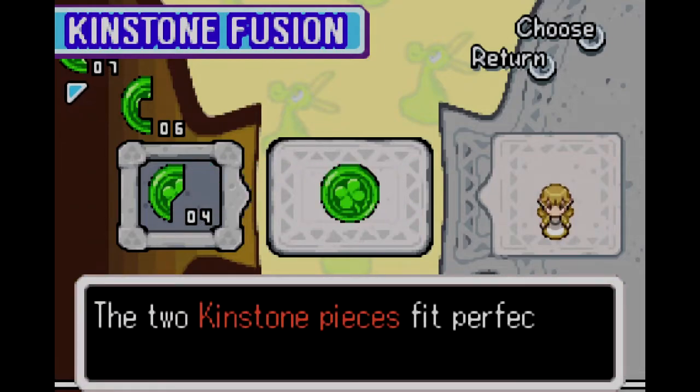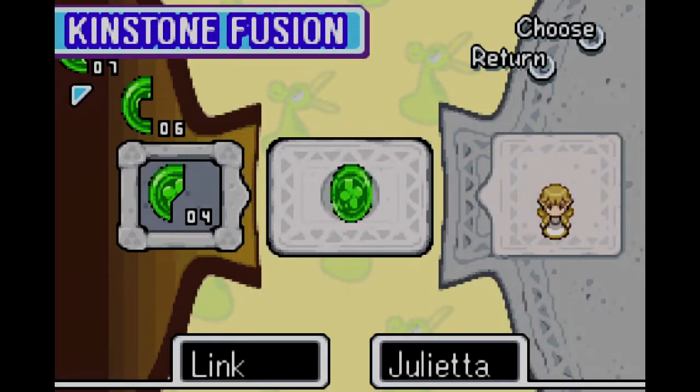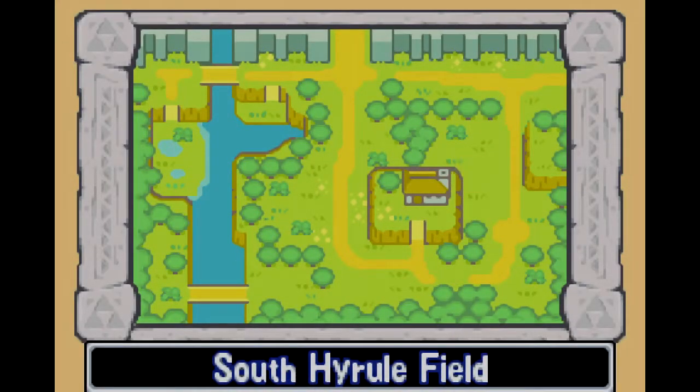The thing about Kinstone fusions — not only do you have to have the right color, you have to have the right shape. It can be a little bit frustrating when you get a red Kinstone out of a chest and you go 'Oh cool, I got red Kinstones! I could use that for this fusion!' And then you look at it and you realize it's the wrong shape. That's entirely a pisser.